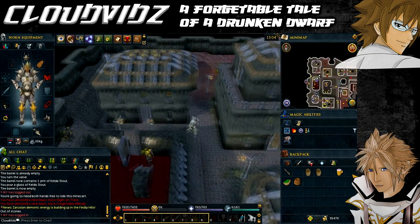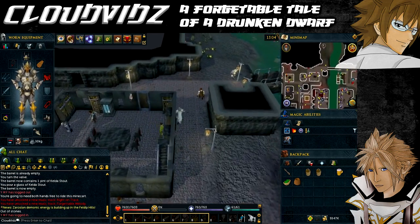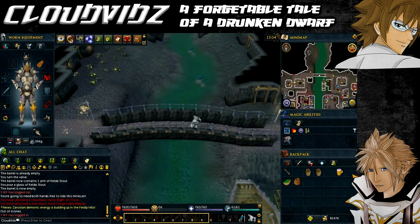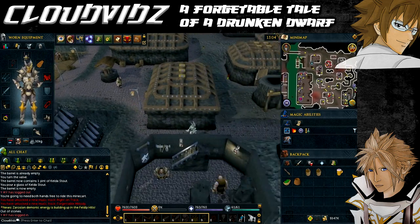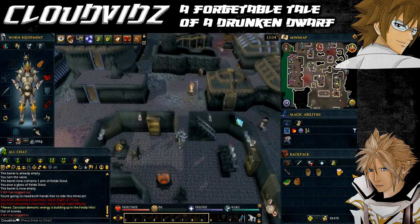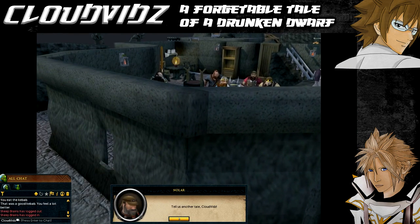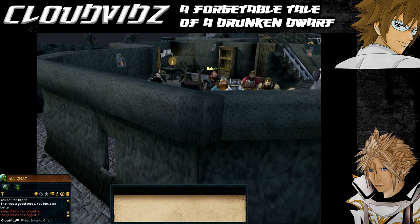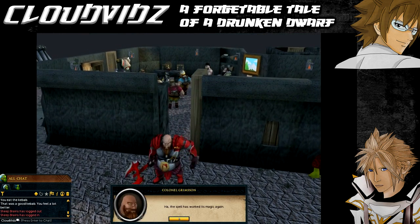If you haven't got a kebab, buy one from the store owner on the east side. You can also buy a beer from the pub just southwest of the Drunken Dwarf's home. Once inside the pub, drink the beer first and then eat the kebab to begin a humorous cutscene — you must do this inside the pub and in that order. After the cutscene you'll watch all the different antics going on, and then it will come up: congratulations, you've completed the Forgettable Tale of a Drunken Dwarf!